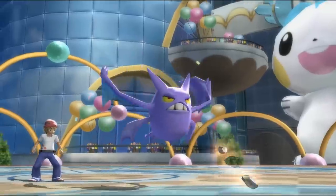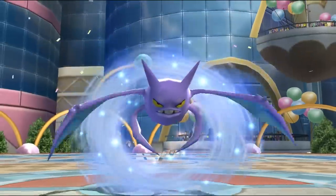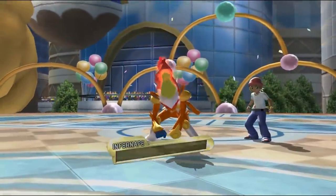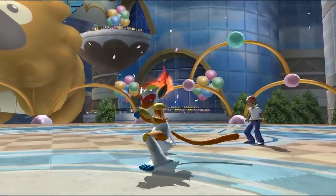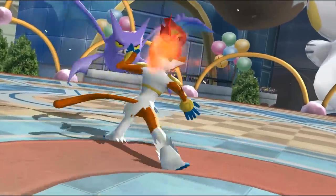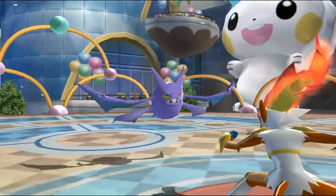Finally Crobat had some good matchups to its name. As a lead it could KO other leads like Infernape, Azelf, or Machamp on the Choice Band set due to being able to outspeed them and hit them really hard. Inner Focus meant it was especially good against Infernape, whose Fake Out just resulted in it getting quickly disposed of.